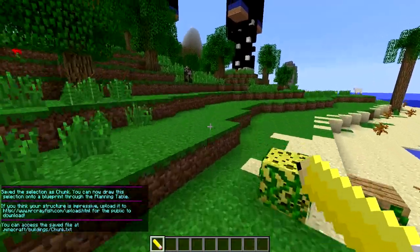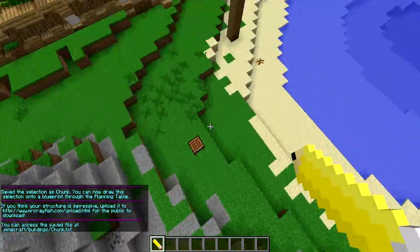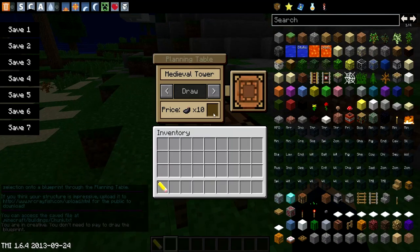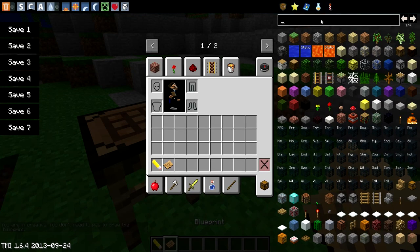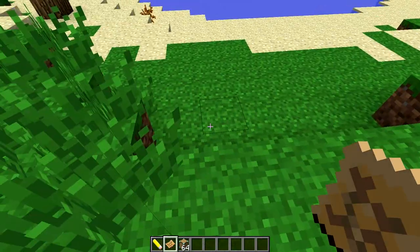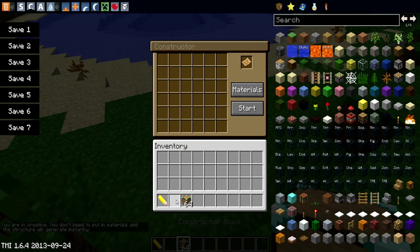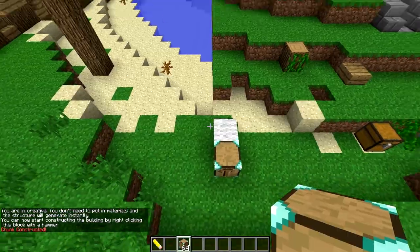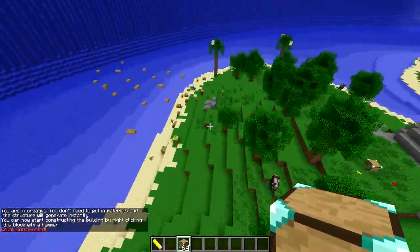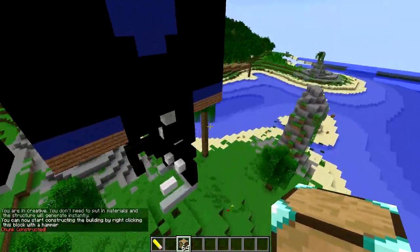Then whenever I go over to the planning table, I open it up and you can see it says 'chunk.' Now I put a blueprint in here, hit draw, and then get the construction block, set it down, put the chunk blueprint up there, hit start, and see what it did — it made that whole chunk! It just copied it. It copied this chunk and put it over there. It's pretty cool.